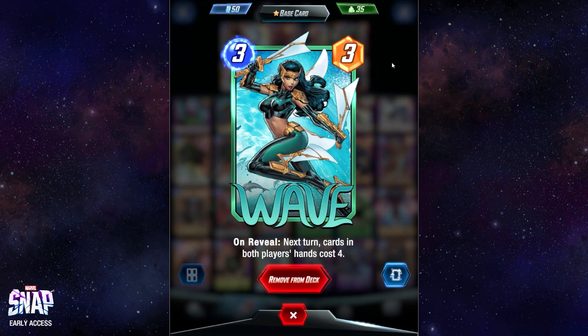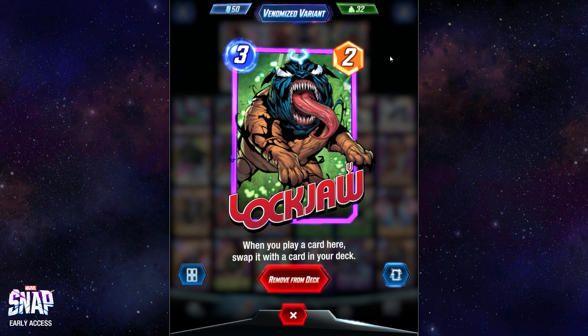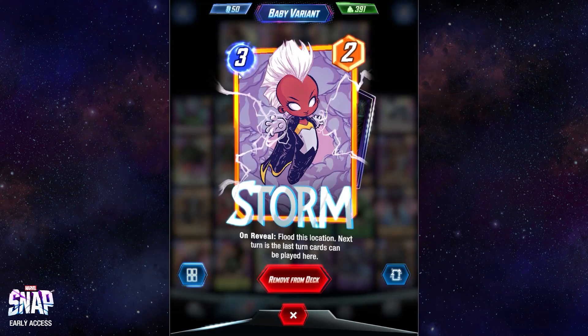That combo works really well with Wave, although it's quite difficult and you really only get this in a Lockjaw deck. Wave's on reveal makes cards in both players' hands cost 4 next turn, so they can't get rid of the Widow's Bite unless they use their entire turn. It mostly works in Lockjaw — you drop Lockjaw, drop Black Widow, and then go into Wave. Very slim chance, but it's fun when it kicks off.